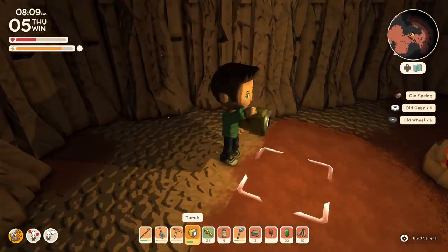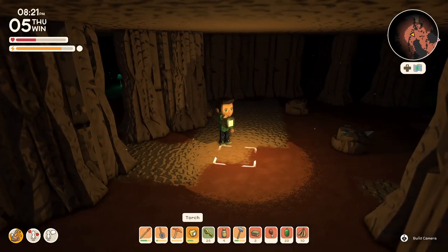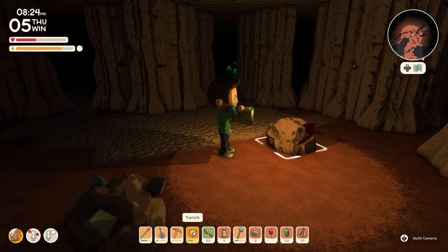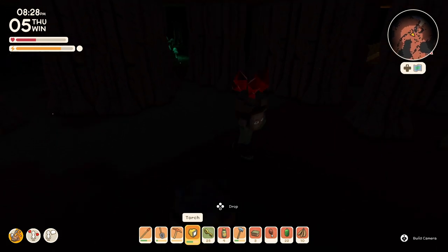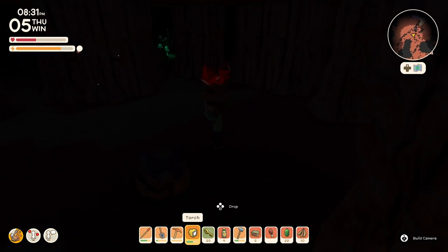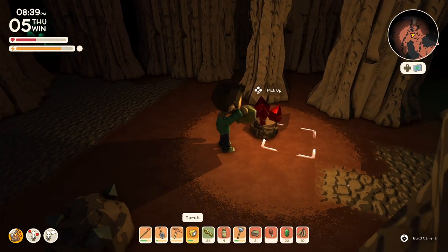Sometimes you'll get lucky and they might drop an old contraption — those are useful to hold on to. Sometimes you'll come across these little guys with a red gem on there. You want to break it and pick it up. Unfortunately, if you are using your torch for light, when you're holding something above your head, you're no longer holding your torch. But thankfully, you can drop multiple items that you carry overhead and drop them in your mine elevator.